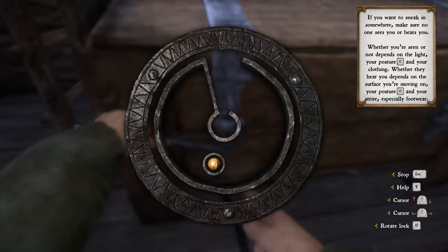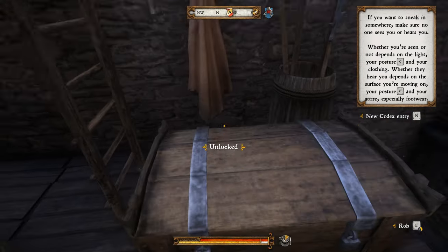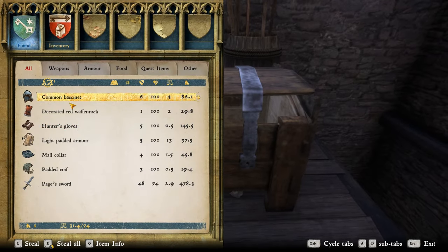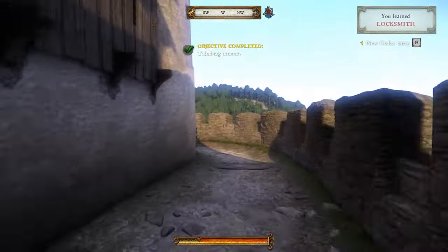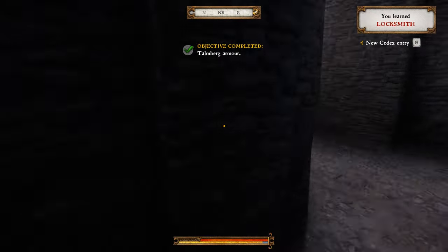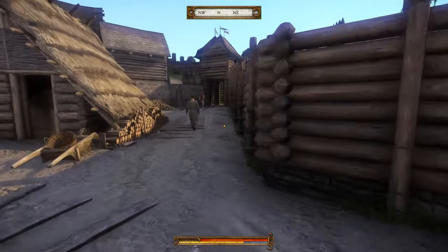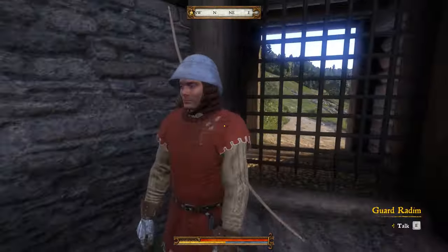Need to find the sweet spots down here. Just turn all the way around. It's unlocked — there we go. We can now drop this. Look at that, all the gear we need. Now we look good. Talmberg armor — completed. Let's go back out to the guard, and he will let us right out, so we can now go towards our parents.